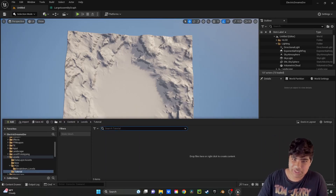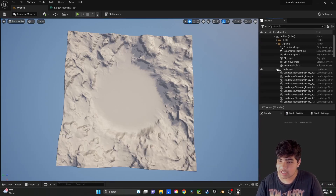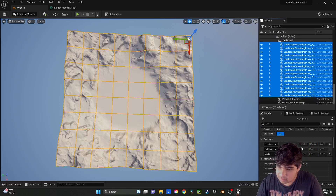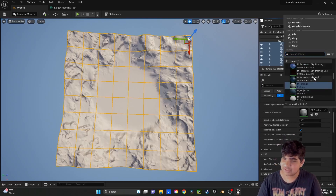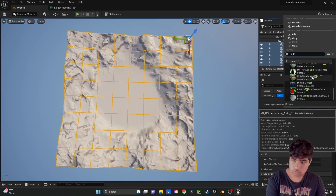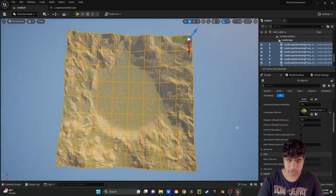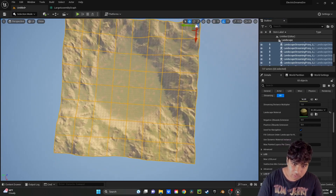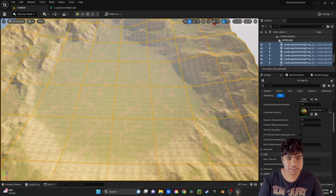We can fix this - don't worry. Over here, just open up the Landscape dropdown and scroll all the way down on the Details panel. Make sure you're on the Details panel. Then we're going to choose the MBG Landscape Auto as the landscape material. And there we go - no more checker pattern. We have run into another problem, which is we have all these textures that are tiling and it looks super natural, because this is what nature is.